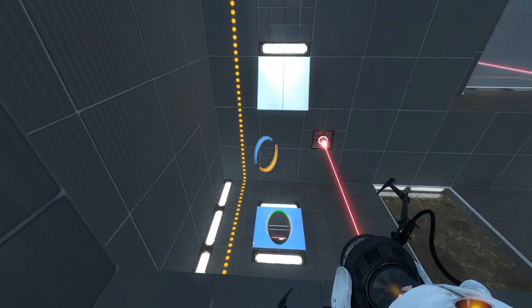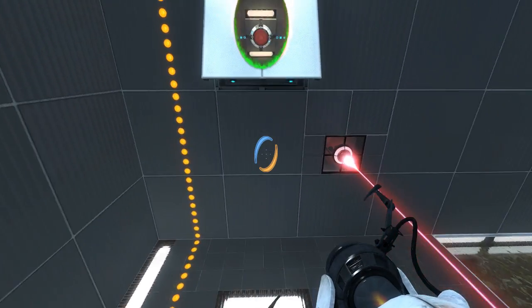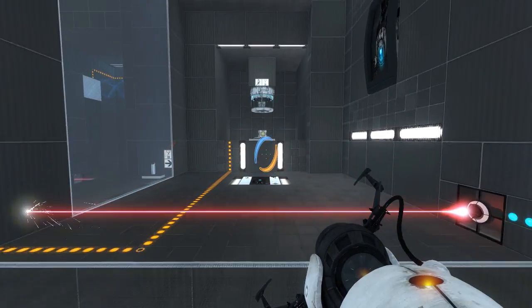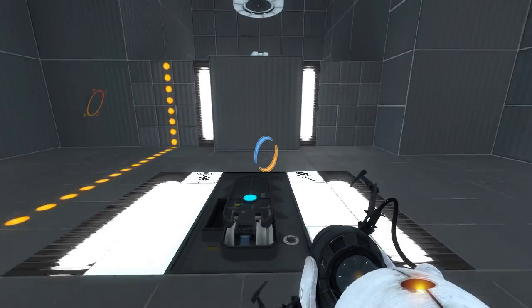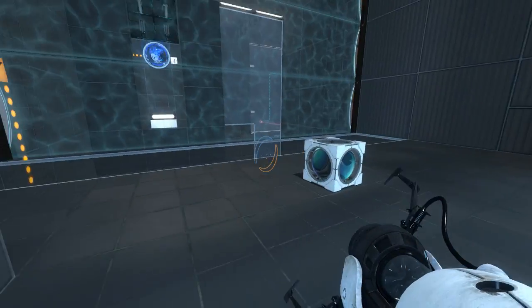Yeah, we can't really do anything in that room, can we? Although, now that I'm here... I don't know how intended this is, but I'm gonna do it. There we go. I could've jumped up there either way, because it's two blocks, so the bombshell would've got me up there anyway. Whee! Now we're up here.